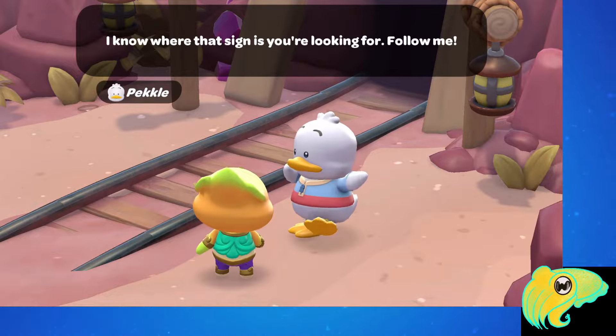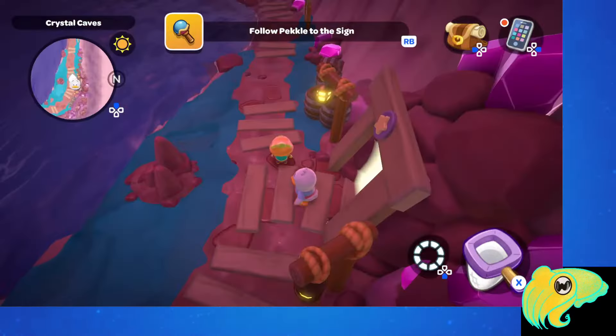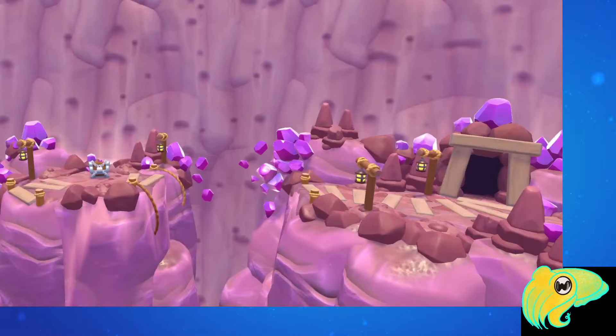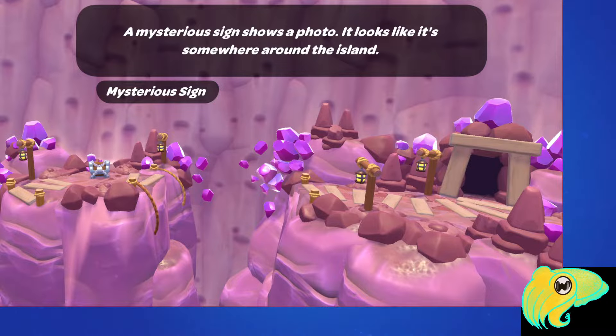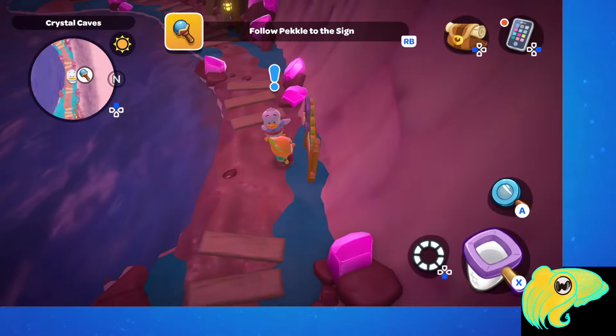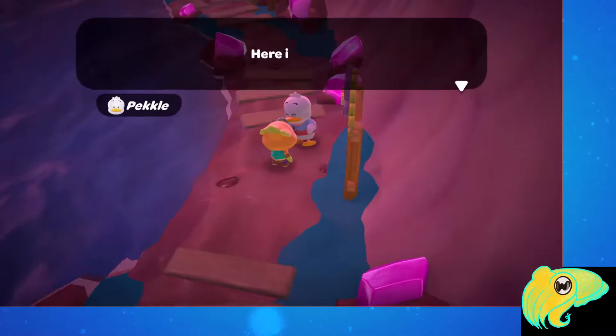So we'll follow Peckle into the cave — there's another sign there just to the right after you enter. It shows you a picture inside the mines. If you go the wrong way, this can take you a very long time. So here's how you can get to this chest most efficiently. It's actually pretty close by, just like the other two — you just have to make sure that you're taking the right doors in and out of the cave.